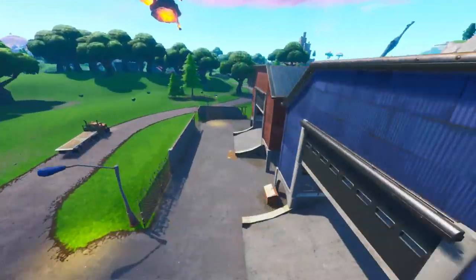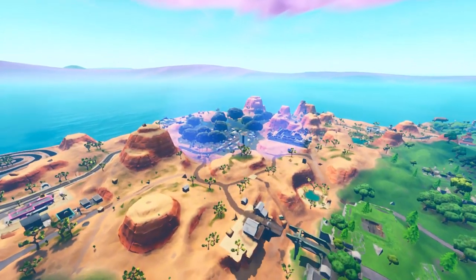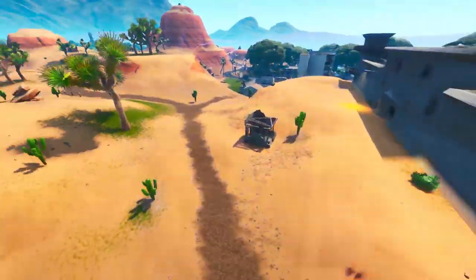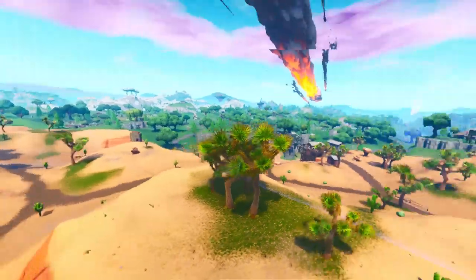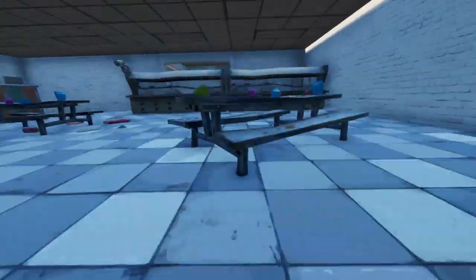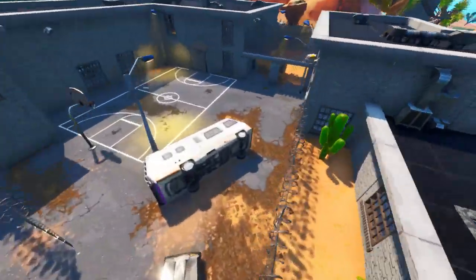The next change is probably one of my favorites — they've actually created a brand new area and also brought back a beloved area. As I predicted, there's a prison right on this hill. You can see the prison is on the side of the map — this is probably one of my favorite locations ever in Fortnite Battle Royale. It's not in exactly the same position as before but it's pretty much identical. It originally had a big meteor in it back in Season 4.